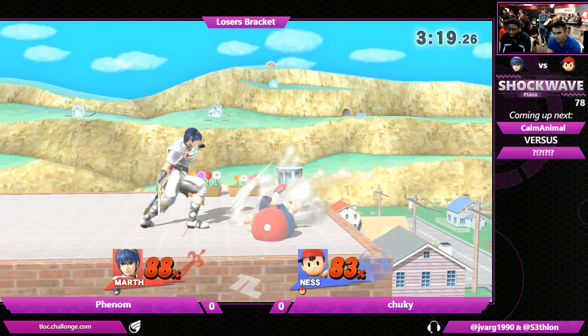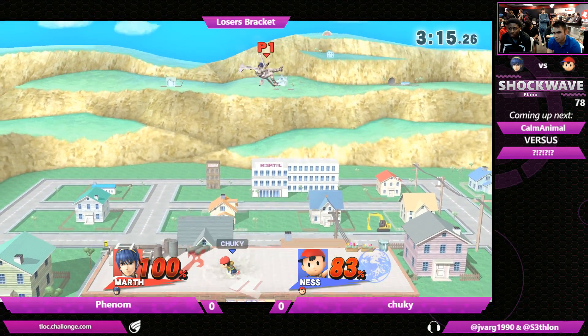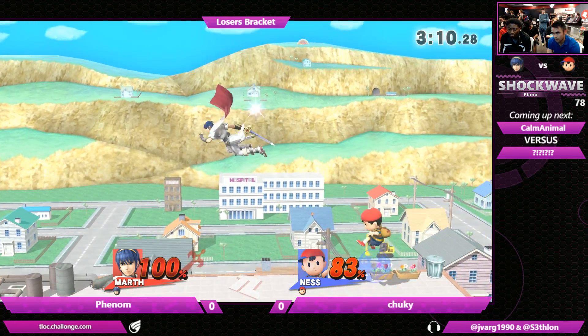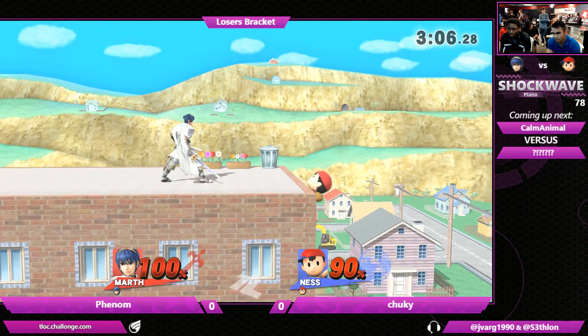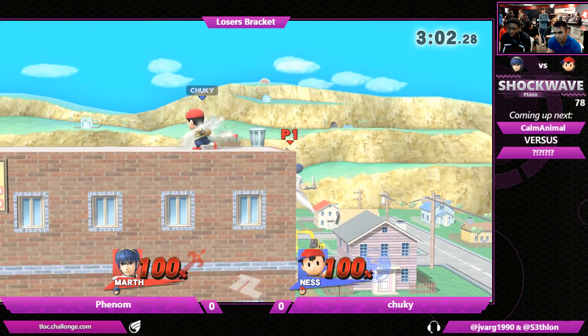Something we've seen so consistently from Chucky — he's going to be sending the PK Thunder out towards Phenom whenever he's that close to the ledge. So would it be possible to input something like a counter? Get up close? I think you'd have to get really close with the counter. It might be better to just do something like dash attack or even up beat. It's an opportunity if you want to call it out.